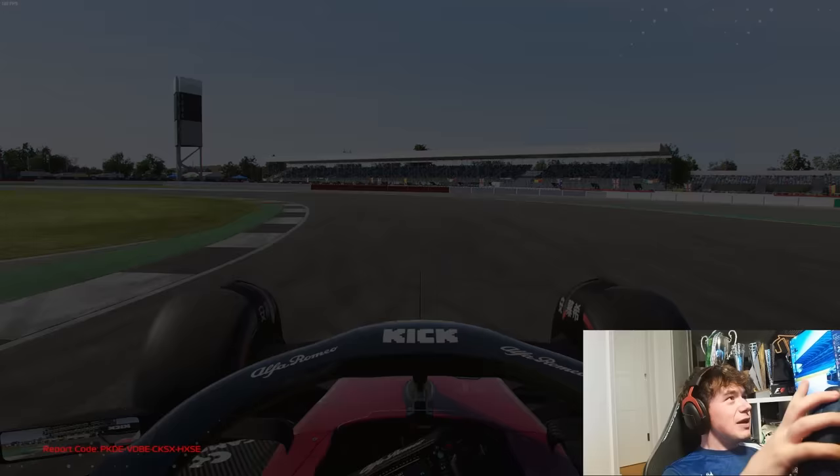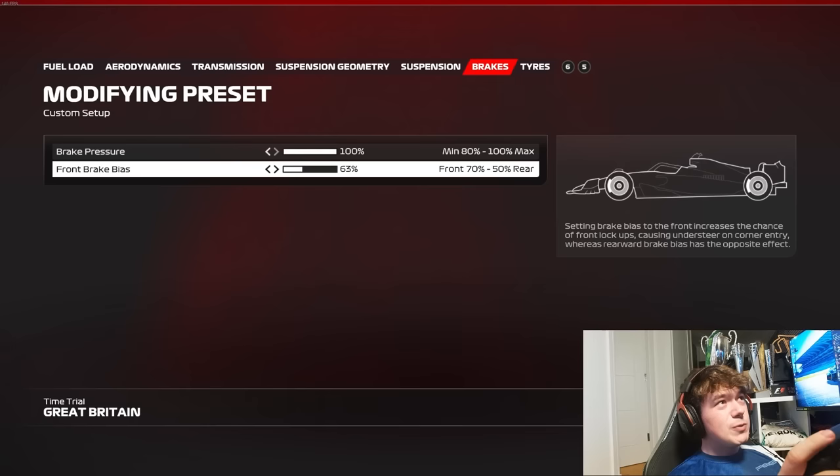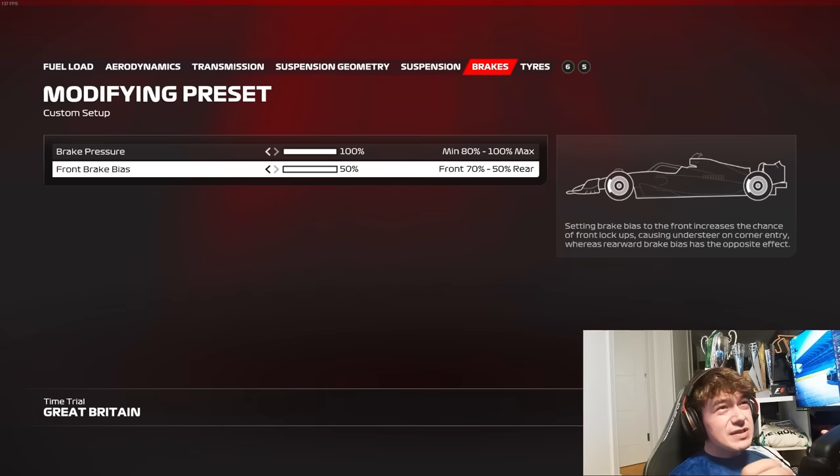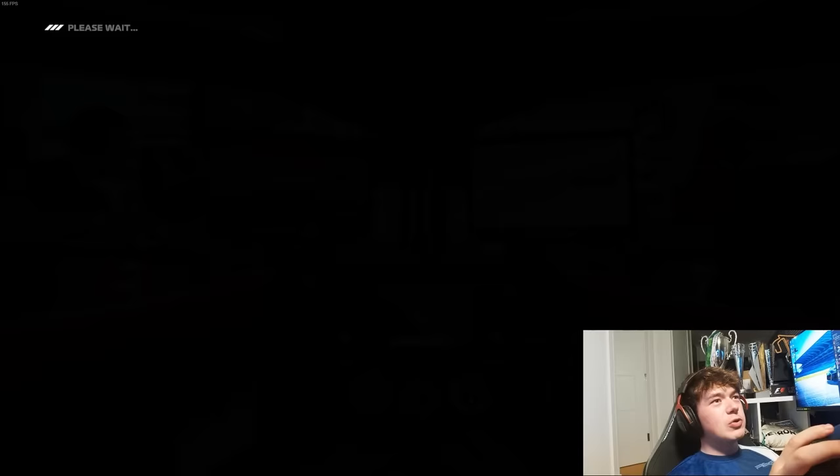The second point I'm going to bring up today is the brake bias. Going back to the garage, I'm going to show you in highlighted detail within the setup page. The brake bias is defaulted to 63%. Previously on the Formula 1 game, it was running at 50% on every single track, pretty much every single corner, whereas in this game, if you run 50%, I'm going to show you what's going to happen.